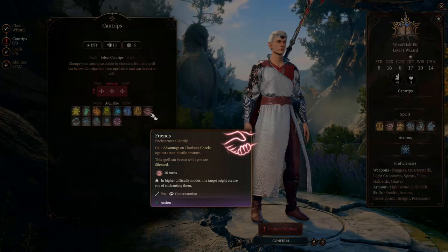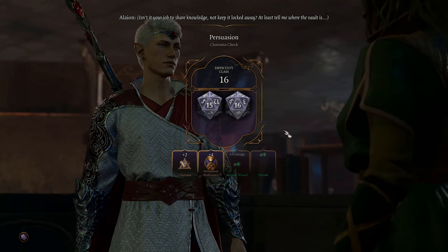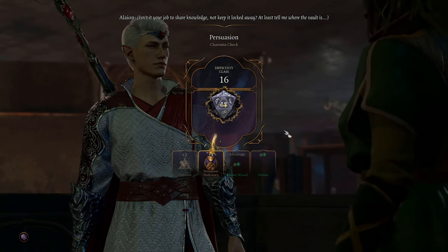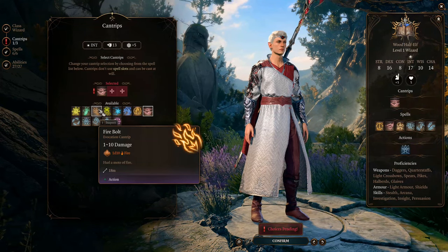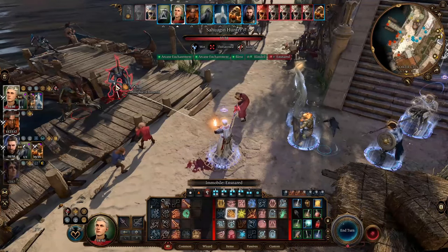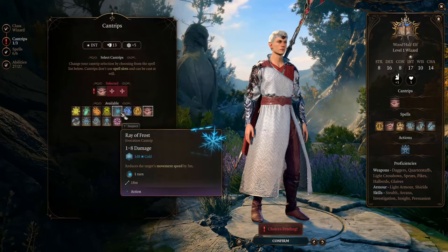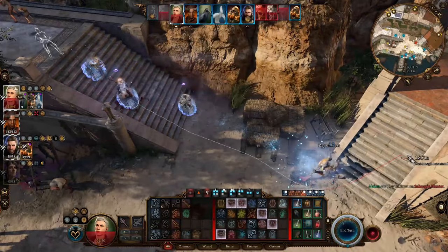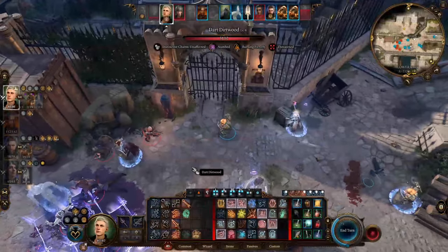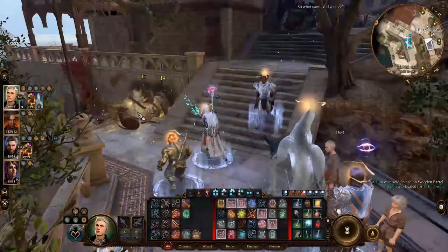Friends is a must-have cantrip — it gives advantage on Charisma checks in conversations, making you more powerful at influencing people, and it's from the Enchantment School so it fits this character. For the other two cantrips, choose ranged damage options you'll rely on throughout the game: Firebolt deals the highest damage and can ignite things; Ray of Frost slows enemies; Bone Chill prevents healing; and Acid Splash is an AoE cantrip with lower damage.